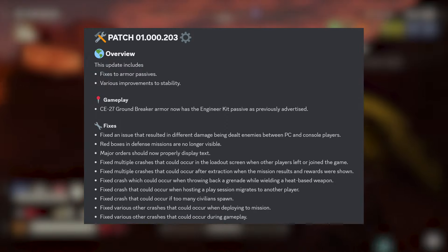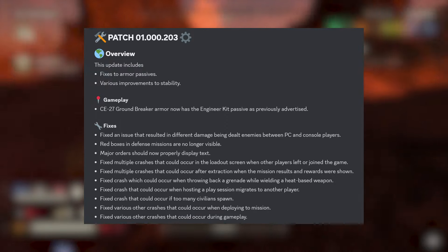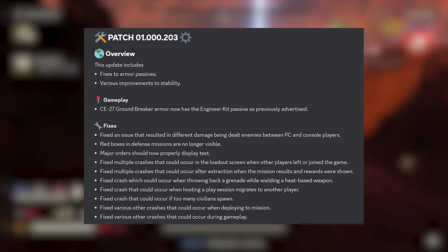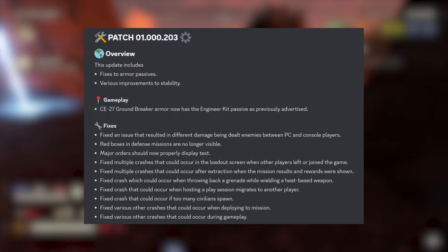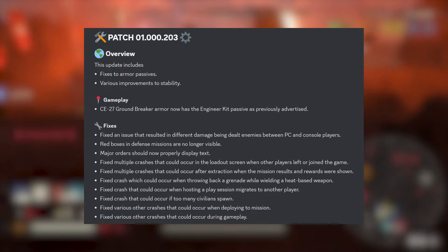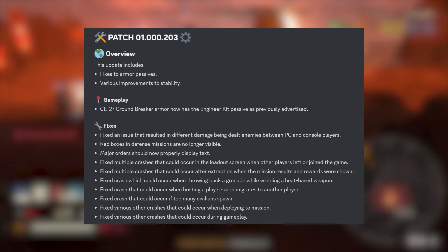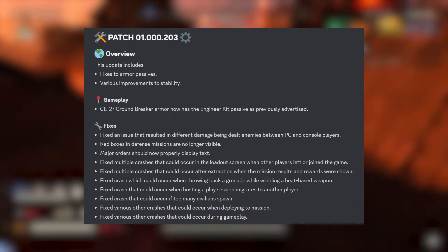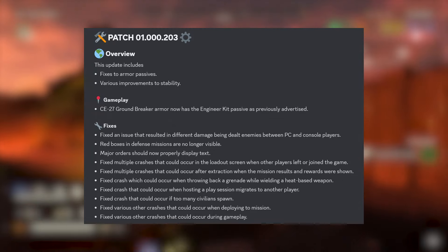They fixed multiple crashes that could occur in the loadout screen when other players left or joined the game. They fixed multiple crashes that could occur after extraction when the mission results and rewards were shown. They also fixed a crash which could occur when throwing back a grenade while wielding a heat-based weapon, and a crash that could occur when hosting a play session migrating to another player.